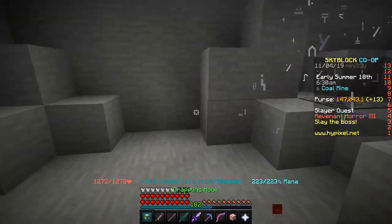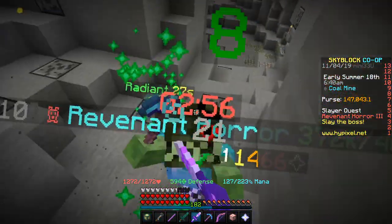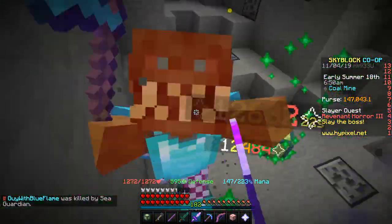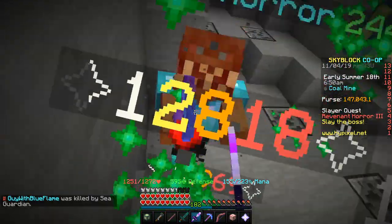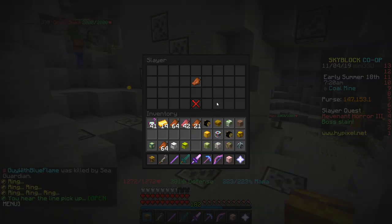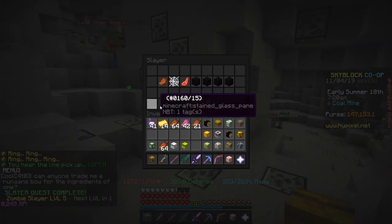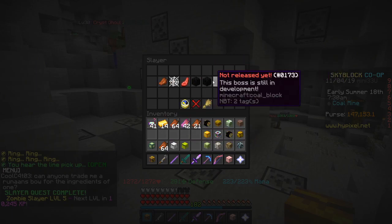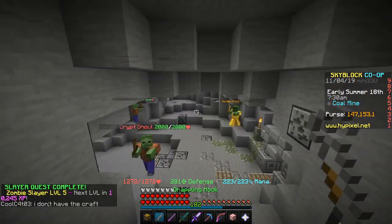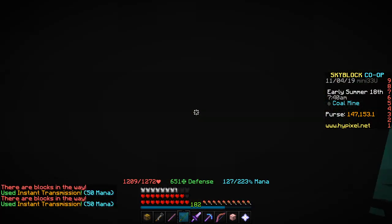And as soon as you spawn the boss, just head to a wall, pop your Radiant Orb down, and literally just start smacking the boss with a good sword. The Radiant Power Orb should be able to keep you alive during the Horror 3. And there we go — we killed him. Whenever we turn it in, as you can see, we do get 100 Zombieslayer XP. And then we can get another one if you wanted to. But the main thing is we do get 100 Zombieslayer XP.